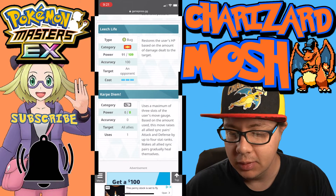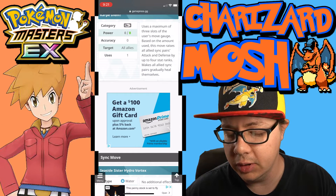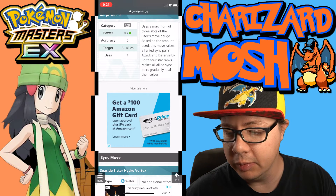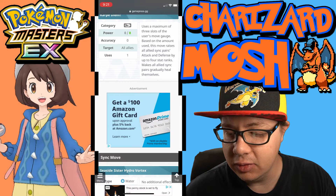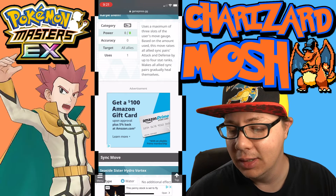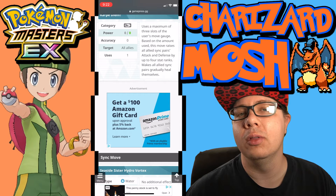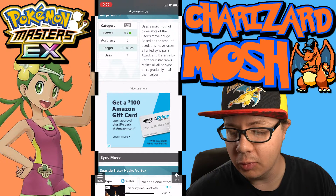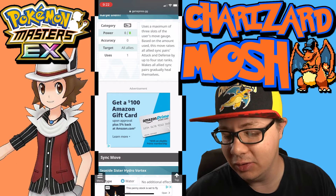Carpe Diem is the trainer move. It targets all allies, can be used one time but has an MP refresh in the sync grid. It uses a maximum of three slots of the user's move gauge, and based on the amount used, raises all allies' attack and defense by up to four stat ranks — really good. It also makes all allied sync pairs gradually heal themselves, which is amazing and really narrows down the kind of striker Lana is meant to support.